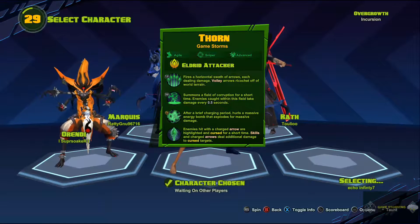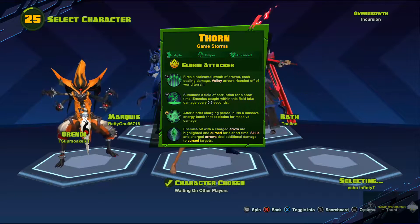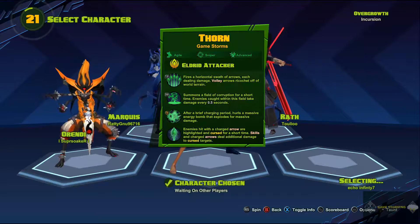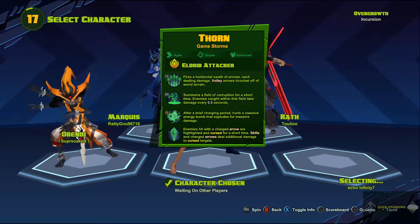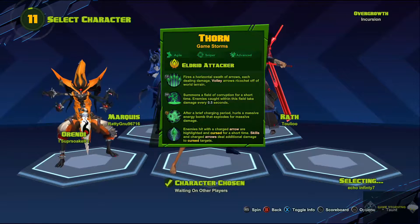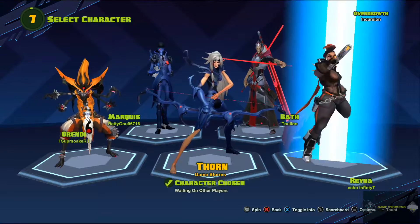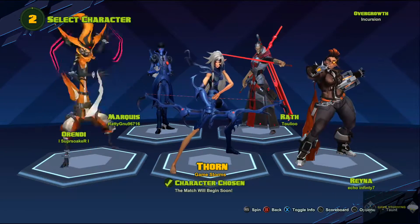The ultimate is kind of hard to hit, it really is — definitely takes getting used to, I haven't gotten it down yet. Her passive ability is that enemies hit with a charged arrow are highlighted and cursed for a short time; skills and charged arrows deal additional damage to cursed targets. We are going to be building Thorn for curse damage. We got a full team: Marquis, Serendi, Wrath, and Reina.